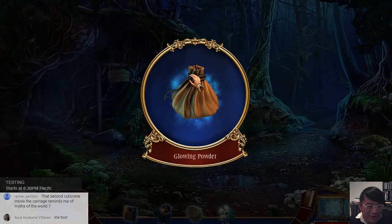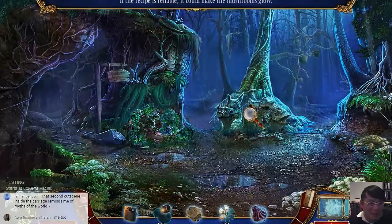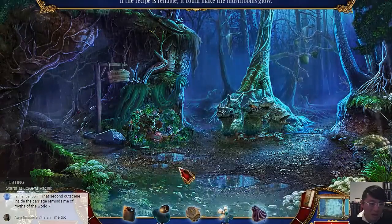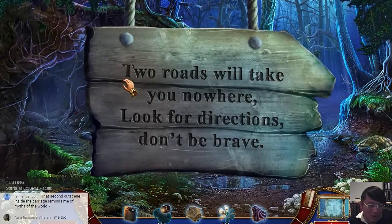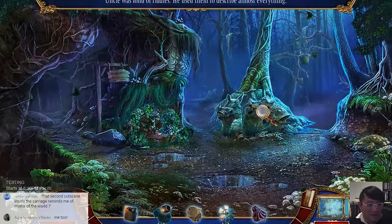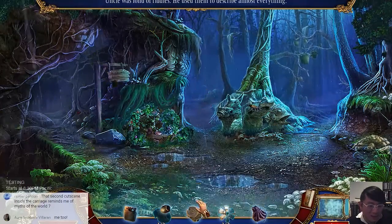Myths of the World 7. I don't even remember what the game is about. The recipe is reliable — it could make the mushrooms glow. Glowing mushrooms. Two rows will take you nowhere. Look for directions. Don't be brave. Well, Uncle was fond of riddles. He used them to describe almost everything. So can we use the map now?